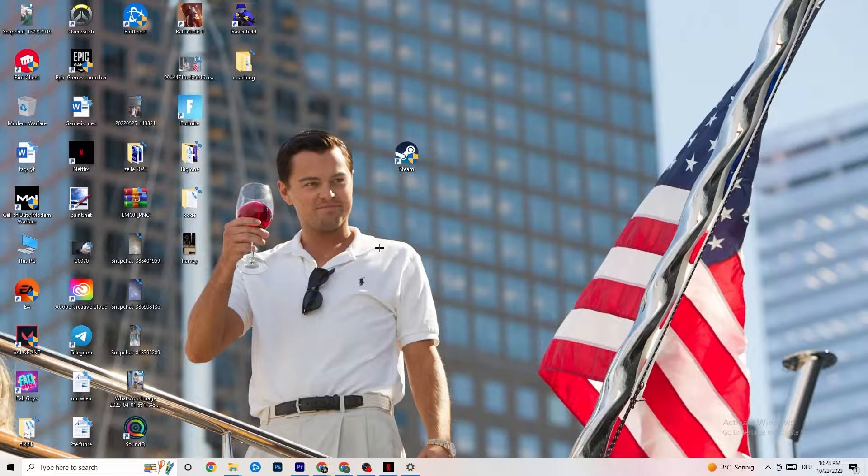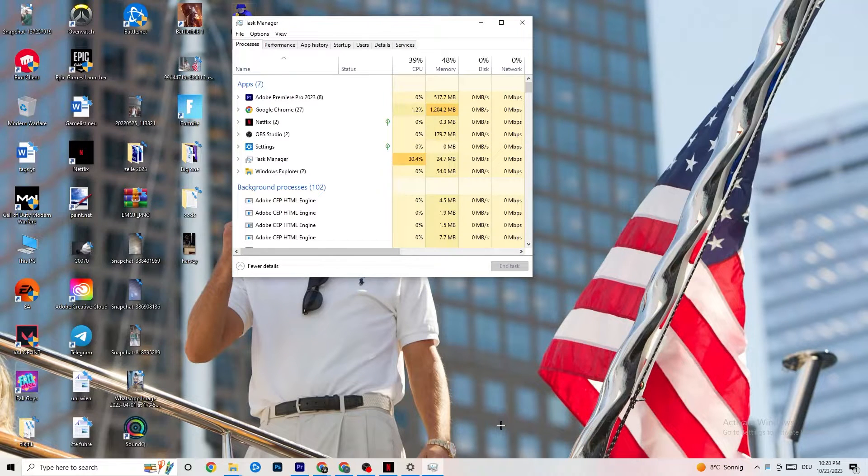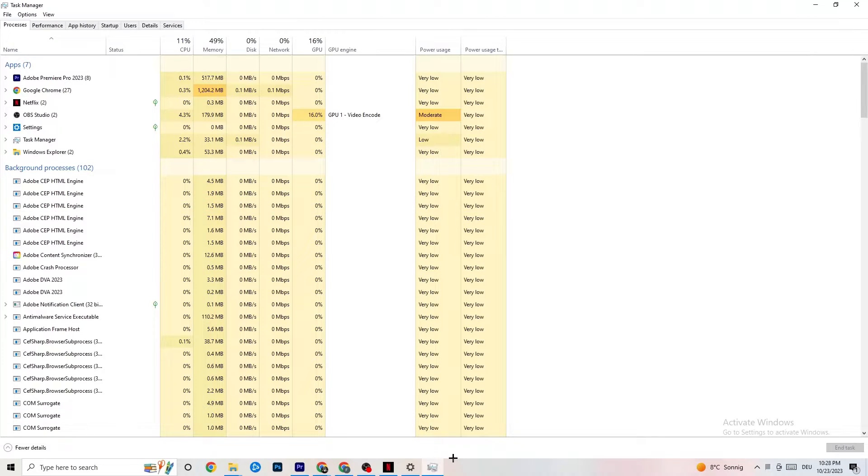The next step, if that doesn't work, is to navigate to your taskbar, right-click it, and open Task Manager. Maximize it so you can see it better and make sure you're on the Processes tab. Check if there is high CPU or GPU usage — that could mean something is taking too much performance from your PC. Go through your apps and background processes and for any app not related to drivers or Windows, right-click it and hit 'End task' to free up resources.